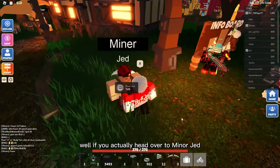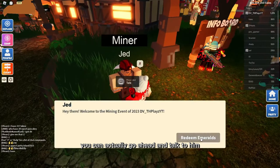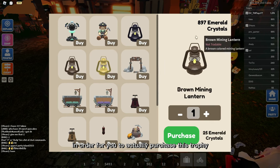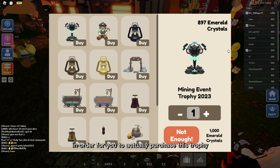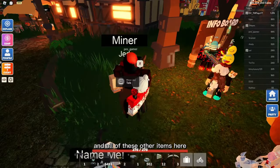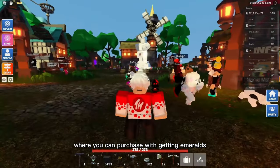If you head over to Miner Jed, you can talk to him and you can actually get Emerald Crystals in this event in order to purchase this trophy, this plushie, and all of these other items here — all purchasable with Emeralds.